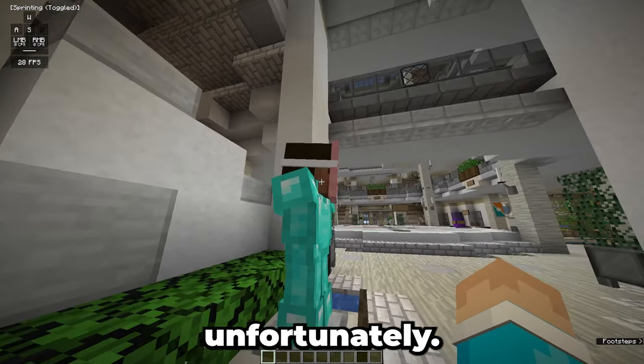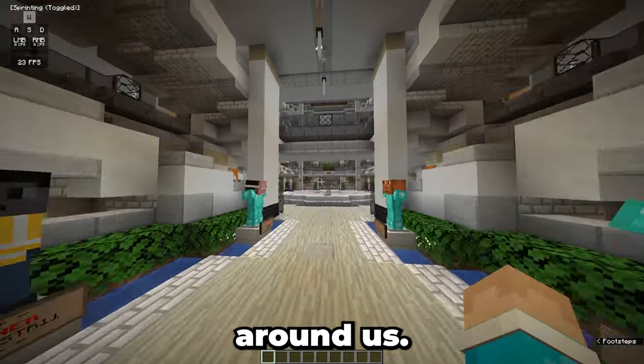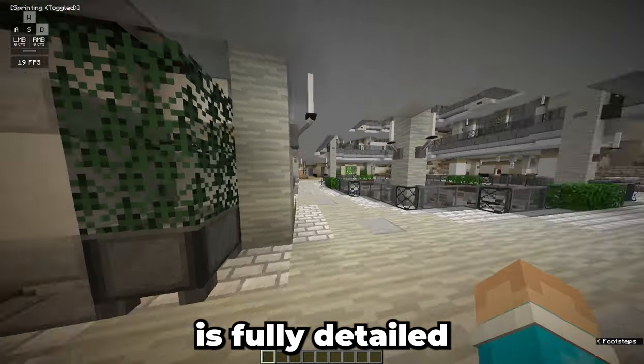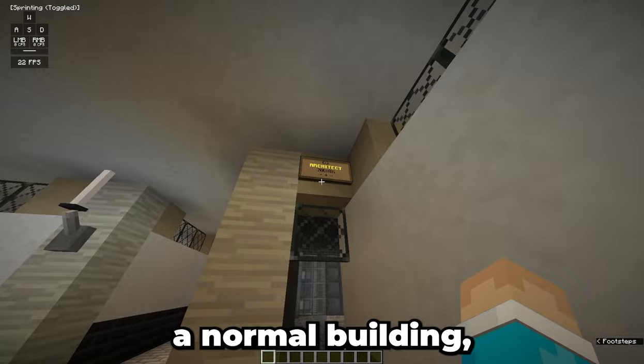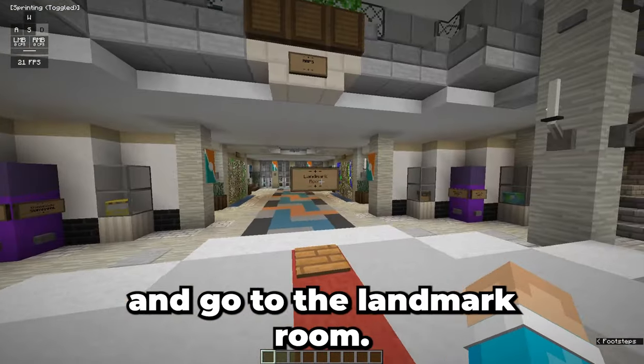This is not Technoblade, unfortunately. This is another admin, and as you can see, there are some more admins around us. Let's go upstairs. Every single part of the building is fully detailed, as you would expect in real life. It seems that it is just a normal building, so we're going to go outside and go to the landmark room.